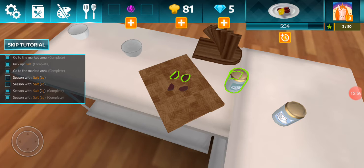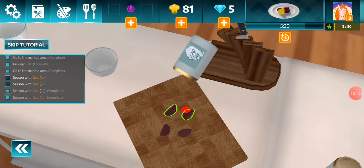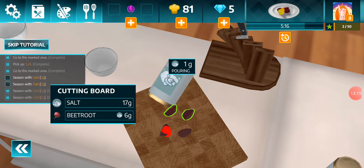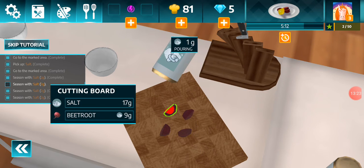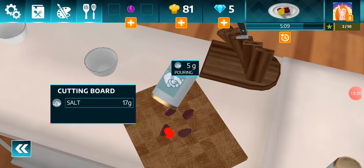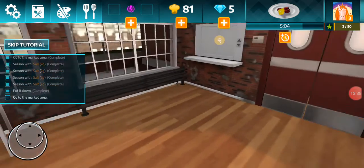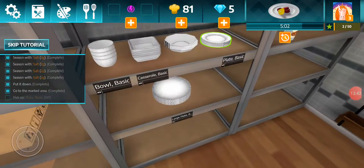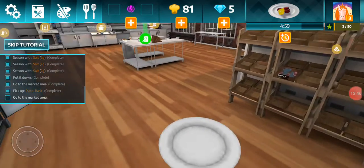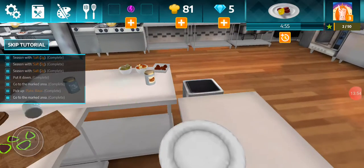I'm not supposed to even get that much salt. Okay. Oh, that's terrible — I'm just gonna forget about it. Oh, I got them all. Go to the marked area — the fridge. Yeah, basic plate. I got too much salt on that. It's gonna be salty. Salty beets. Salty beets and lemons.